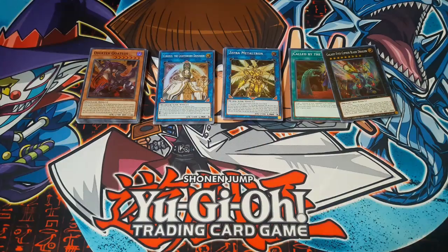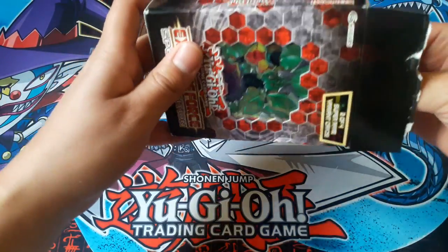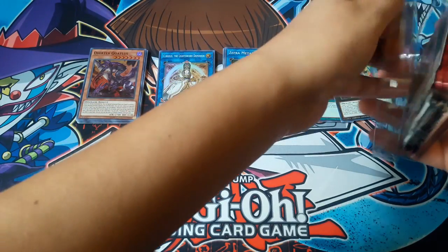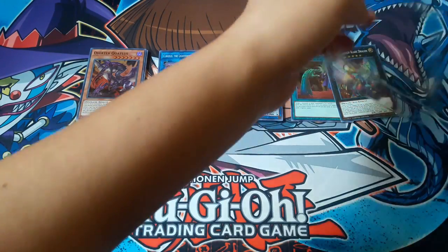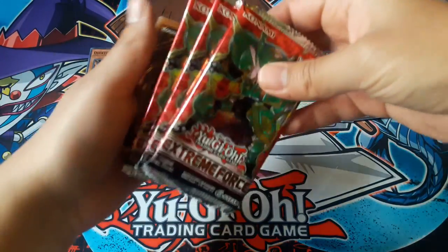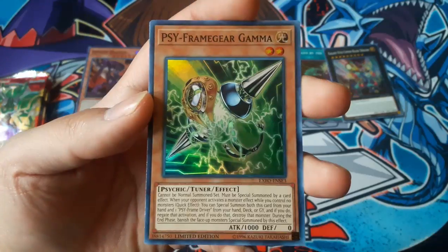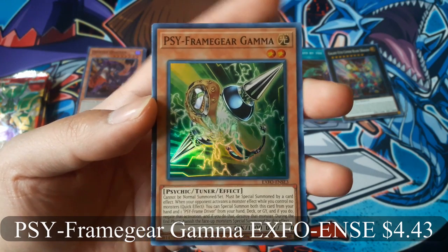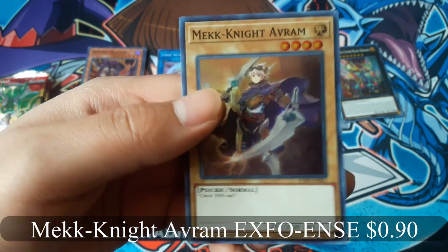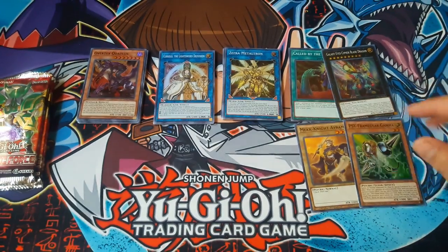Alright, give me a second to open the other one. Psy Flame Gear Gamma and Mech Knight Avram, which are also among the four promo cards that you can actually get.